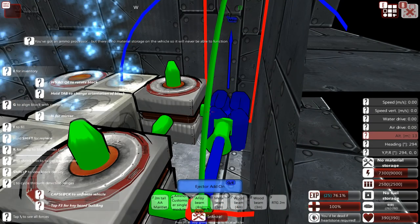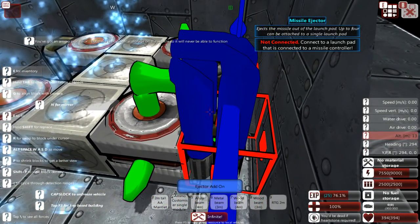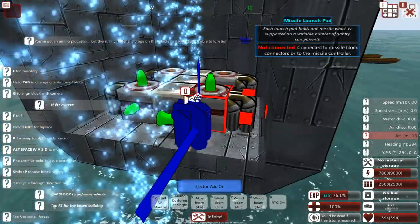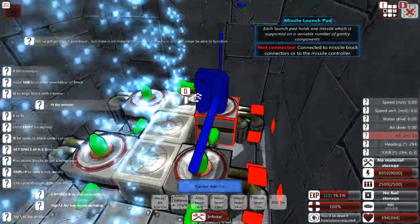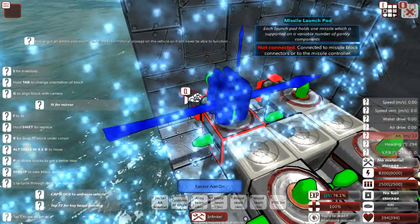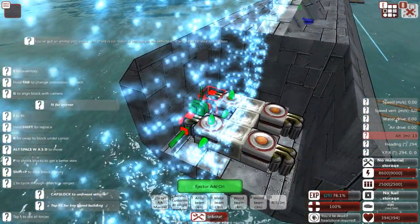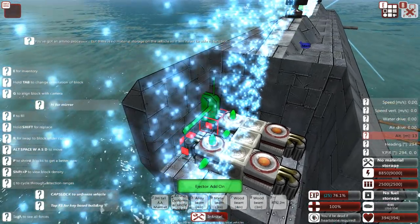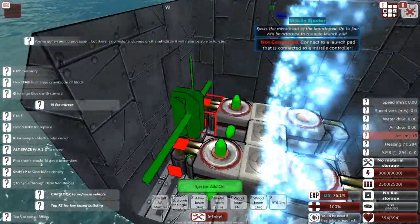I'm going to be using the space around the missiles to add additional ejector add-ons. Because my submarine is usually going to be cruising at about a depth of 50 meters, if not more, and these will make sure that the submarine actually gets these surface-to-air missiles — or sub-surface-to-air missiles — out of the water. By having ejector add-ons, you can make sure that these things first leave the sub with quite high pressure, and the sooner they break through the surface, the sooner I can actually engage threats.